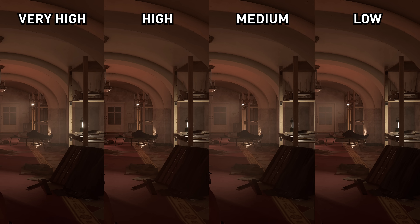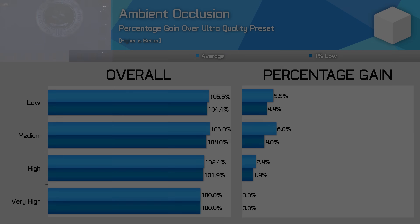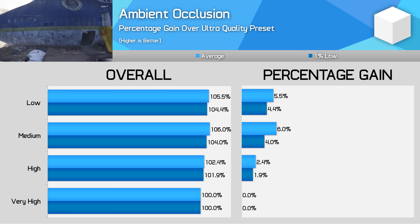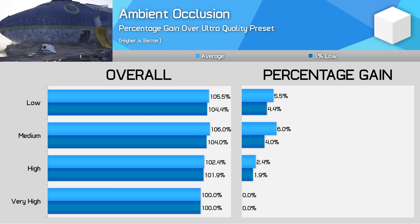Ambient occlusion is used pretty subtly throughout The Division 2 — you won't see enormous changes between the four modes, and it's especially nice to see that even on Low, ambient occlusion isn't removed entirely. The main difference I spotted was a noticeably reduced ambient occlusion resolution with Medium and Low modes, whereas High and Very High were quite similar. Given High is a 2% improvement over Very High, it's a good change to make, while Medium is suitable for lower-end gamers.